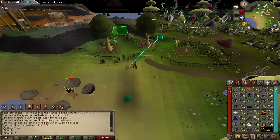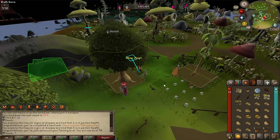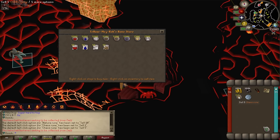250k XP, another 250k, and 116k — level 90 farming. The next skill to train to 99 is smithing. I'm going to buy coal from the Tyras store since I have lots of mithril ore already, though without the fire sales relic this will take a while.